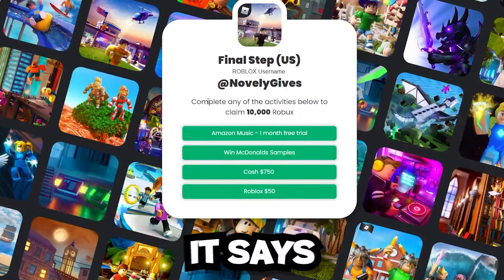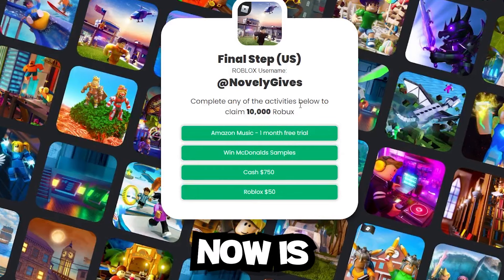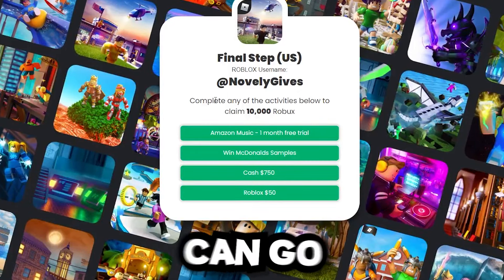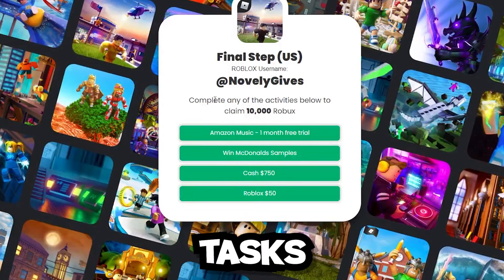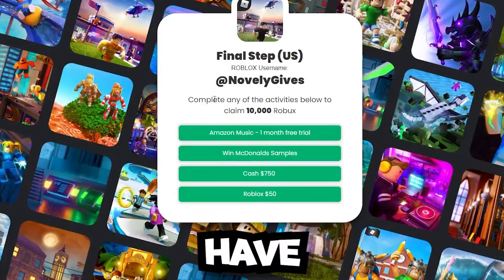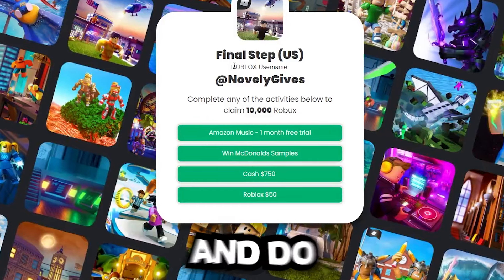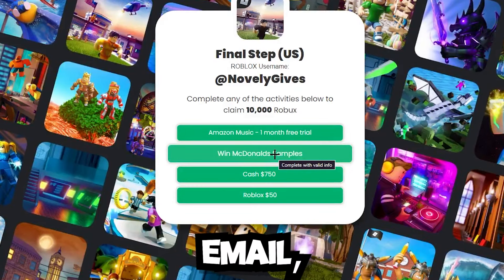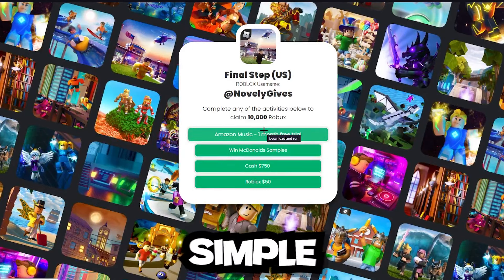It says 'complete any of the activities below to earn 10,000 Robux.' These are simple survey offers that you can complete in order to get Robux. All you have to do is answer simple questions and do easy tasks — enter your email, answer a few questions, and that's basically it.